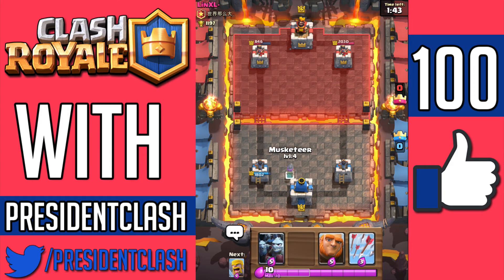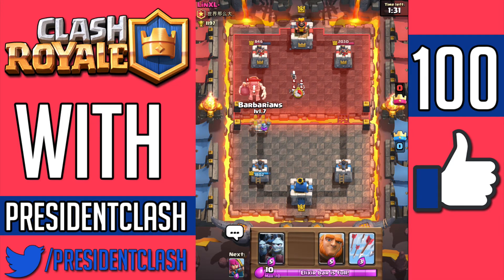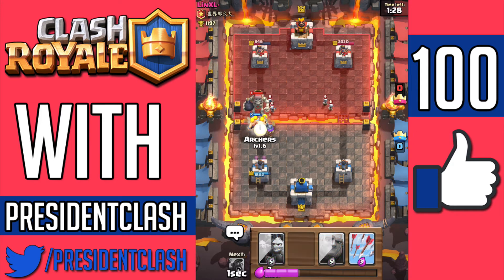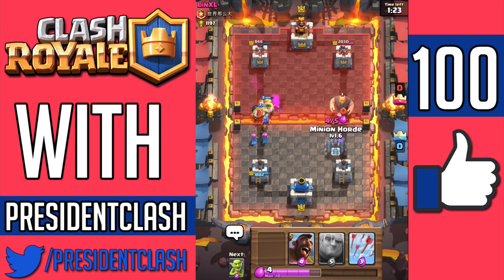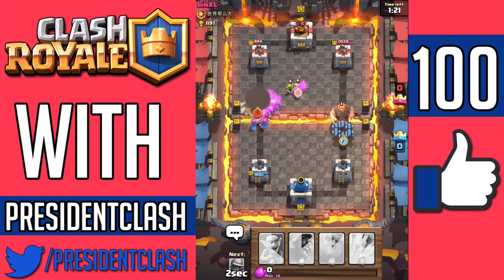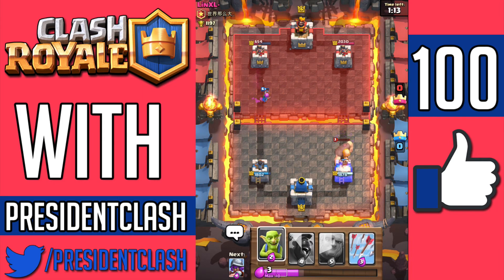So we're just going to drop a Musketeer on this side to intimidate him, most likely making him defend. He drops a giant skeleton — probably going to do the exact same thing he did earlier with the same attack strategy, and I'm going to be able to take him out at that point. Going to drop barbarians right about now and archers right in behind. He dropped a giant on the other side, so I'm just going to drop a minion horde. Unfortunately he did drop arrows, but again my archers did get a bit of damage done to his tower. So in the end we're still in the lead at this point.